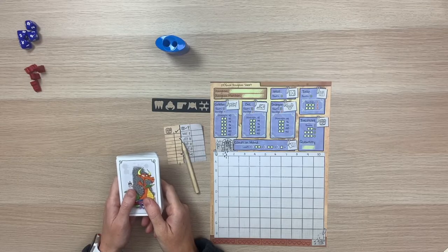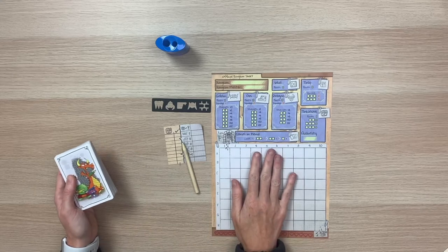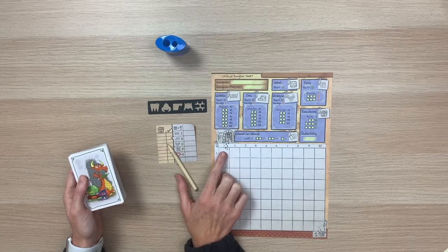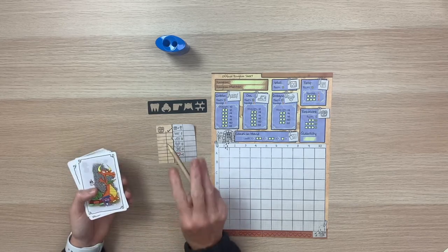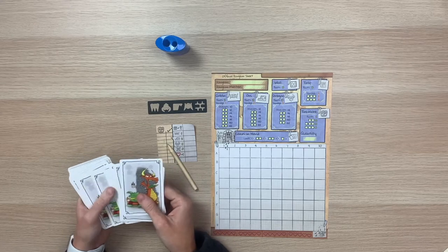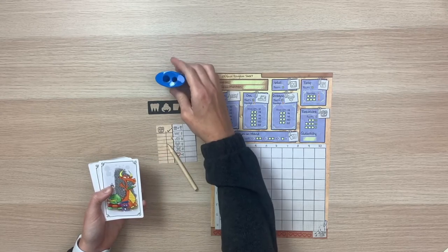Game setup is pretty simple. You can set the dice and heroes aside for now — we'll need those in a later phase. Each player needs their own dungeon sheet, a score sheet, a pencil, and a stencil unless they want to freehand. Depending on player count, you remove cards from the deck: remove 18 in a two-player game, 4 in a three-player game, and 1 in a four-player game. Put those removed cards back in the box without looking, then decide on a first player who gets the pencil sharpener.